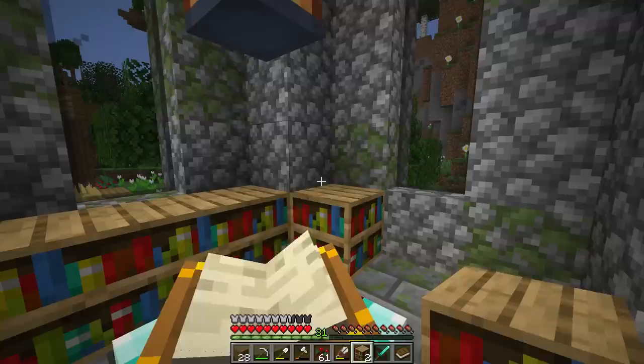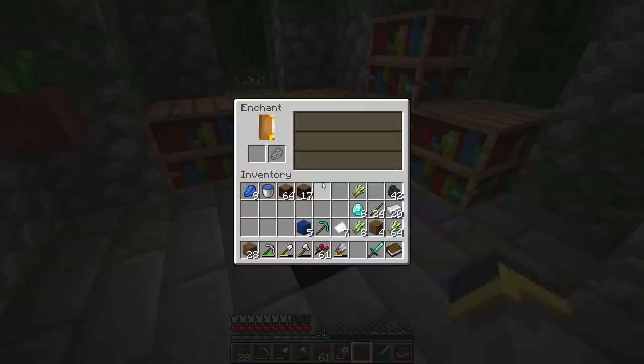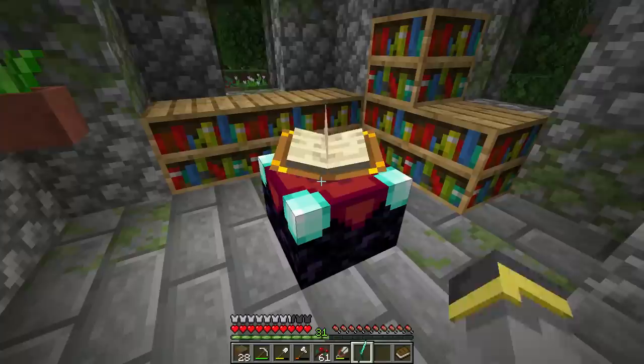We'll skip the corner blocks to keep the walls intact. Let's drop our six bookshelves down. Now sliding into the enchanting table, we have three offers — level four, nine, and twelve enchantments. Generally the higher the enchantment level the better, but it's not always the case. Enchanting is kind of random — sometimes a level 30 enchantment gives something weak like fortune two.